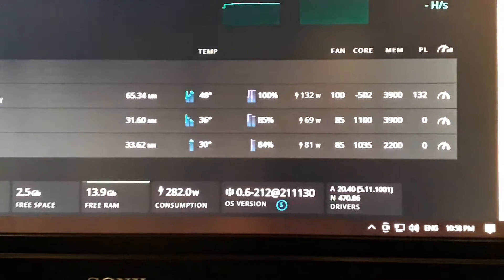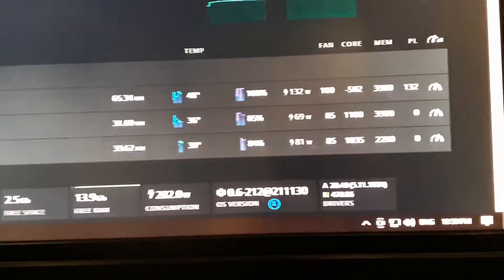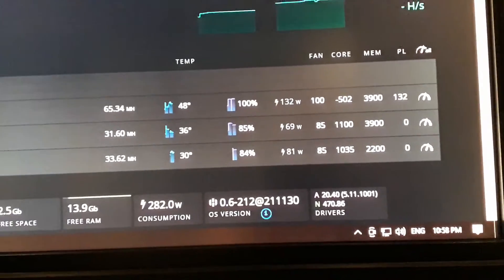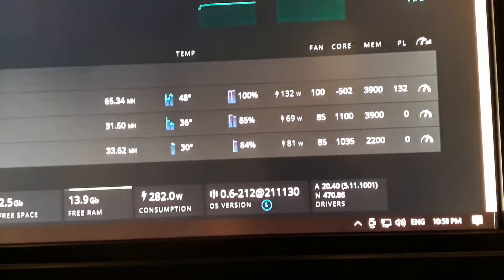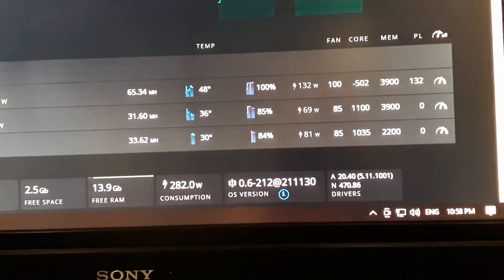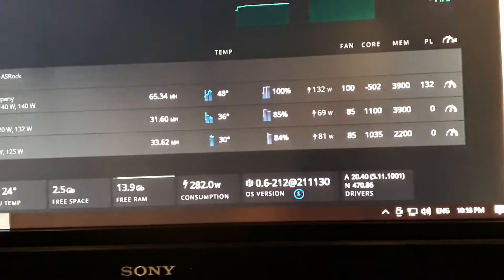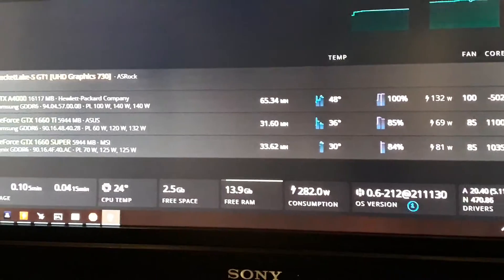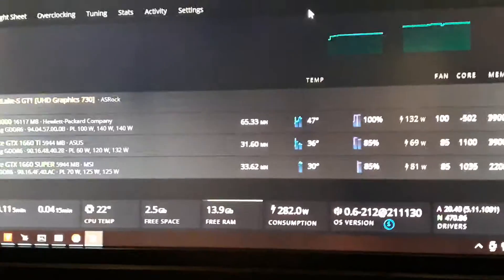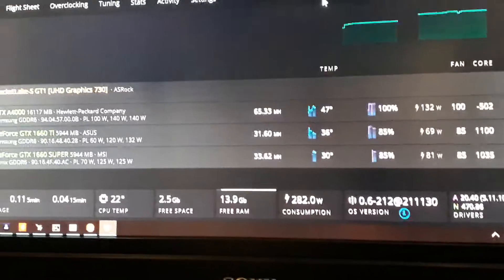What I did on the TI: I set the core lock to 1100 — that's the locked core clock unit, so that keeps my wattage really really low — it's sitting on 69 watts. Then I cranked the memory up to the top. I think I can go to 4000, but I just did 3900, and I'm getting 31.6 megahashes. That's very good at about 0.45 megahash per watt.